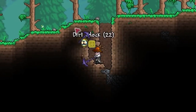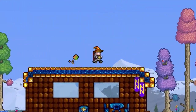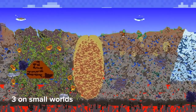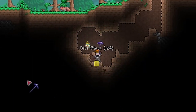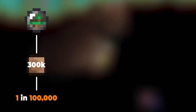First things first, I think it's only fair we understand how statistically rare this item really is, so let's break it down. For those of you who don't know, the dirtiest block is a pet summon item that appears identical to a regular dirt block. When it comes to its obtainability, a set amount of these will be placed during world creation depending on your world size, starting with 3 on a small world, 6 on a medium, and 9 on a large. On a small world at least, approximately 300,000 dirt blocks will be generated, so with 3 dirtiest blocks in total, that equates to about a 1 in 100,000 chance to get one per dirt block mined.